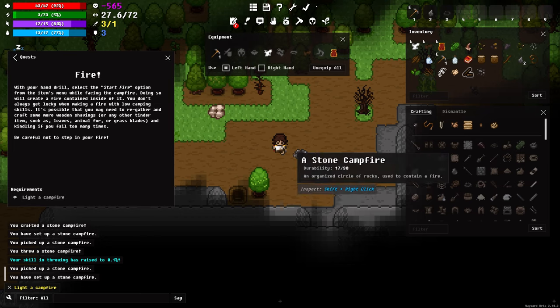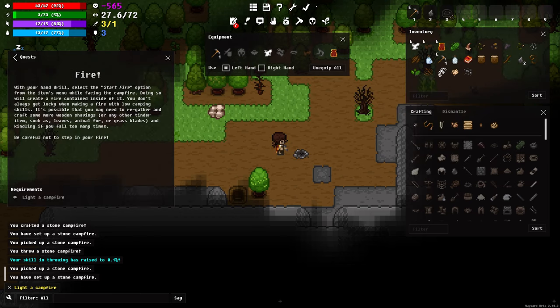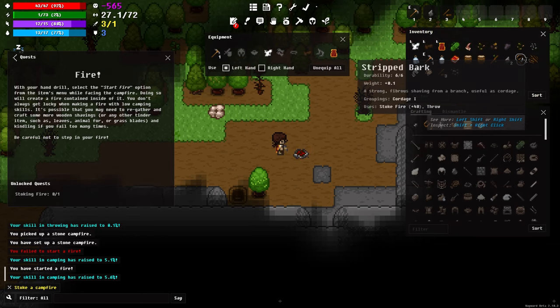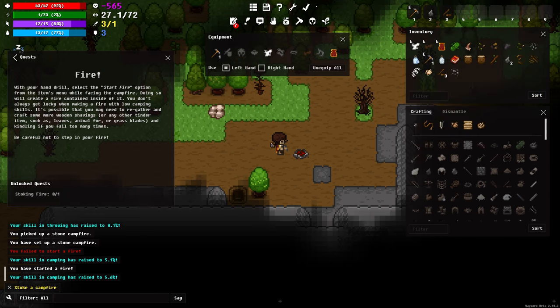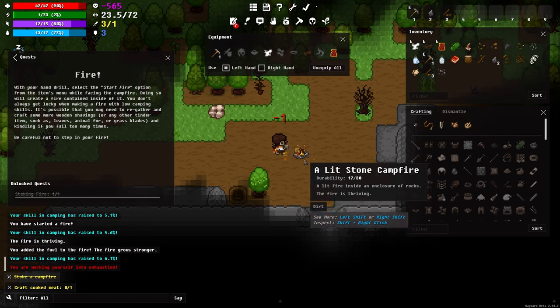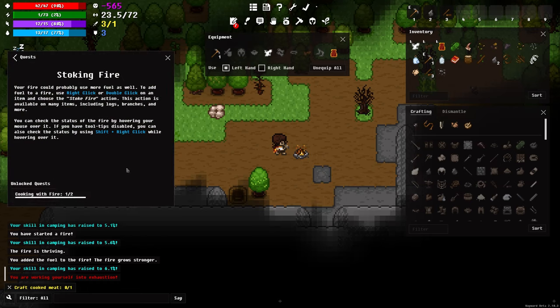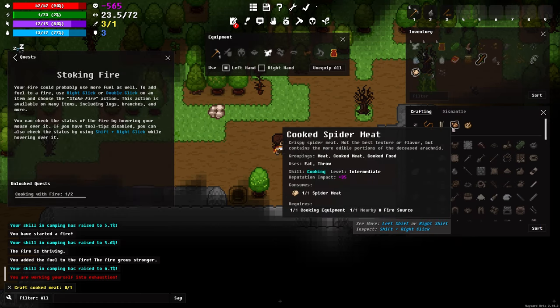Now it wants me to create a fire — I'll move it up here and press 3. As you can see it used some kindling and tinder for that. It also wants me to stoke the fire, so I'll stoke it with this log — you can see that the fire grows in strength.